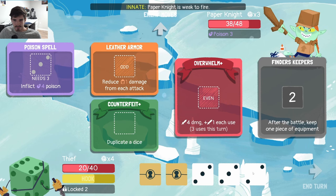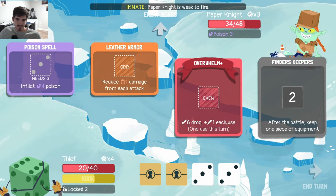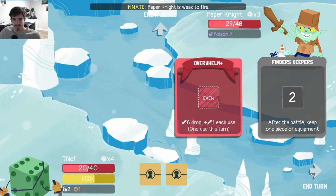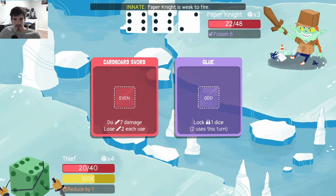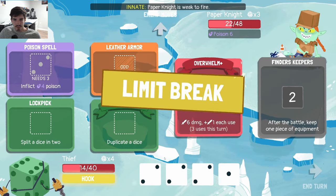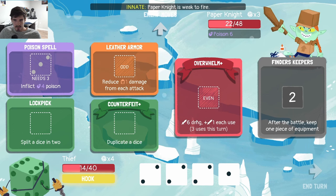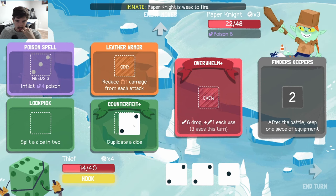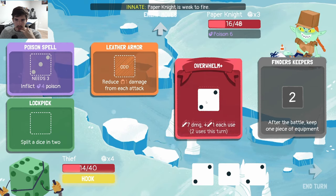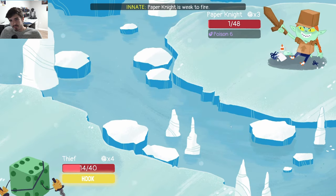He is gonna get to lock two dice — that's tough. This is when Hook would be very nice. We get two hits on Overwhelm, obviously not ideal but could be worse. He gets all evens so he can't lock any dice — that's huge! We get three twos, lovely — we're doing 21. If we Duplicate a two we can take him out with the poison, just like last fight. So we go two Duplicate, three hits on Overwhelm, two on Finder's Keepers. And then we're good — love to see it.